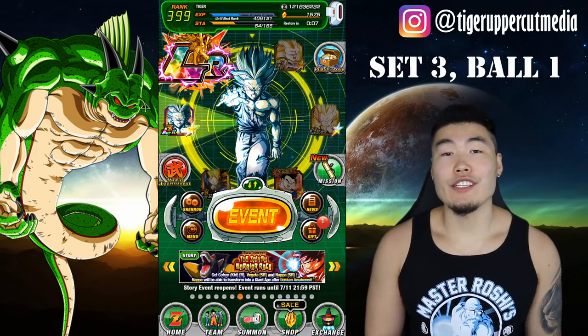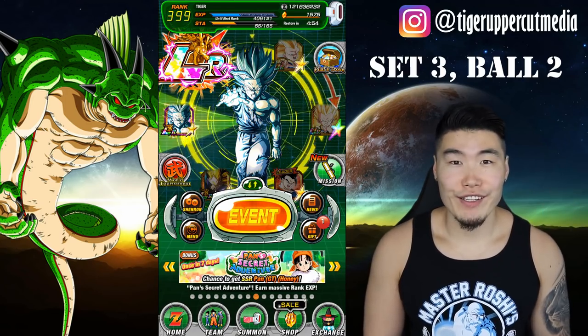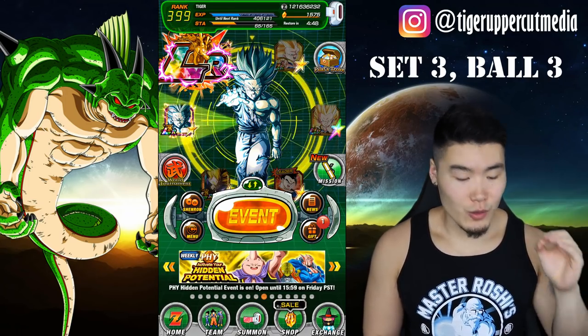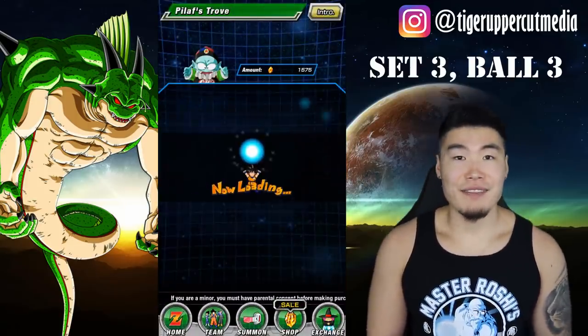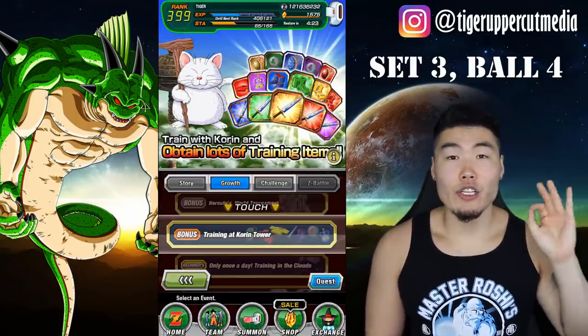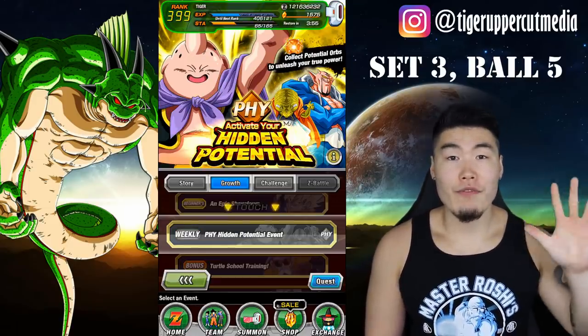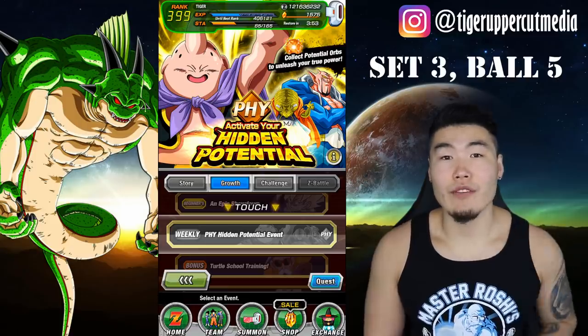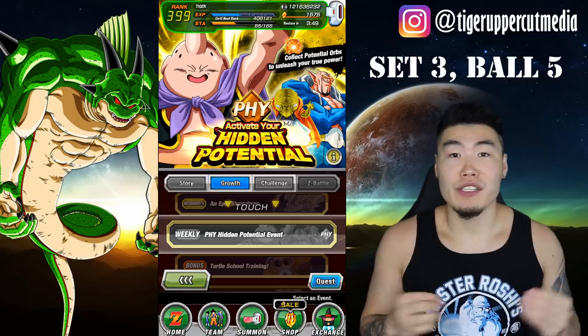Set three, ball one: finish a Dokkan event. Set three, ball two: Dokkan awaken a character. Set three, ball three: go to the Pilaf's Trove page — just hit that and that's it. Set three, ball four: train at Korrin's Tower, which I believe they're referring to this event right here. Set three, ball five: finish a hidden potential level. Right now we have the physical one up, but whatever's available to you at the time, do that one.